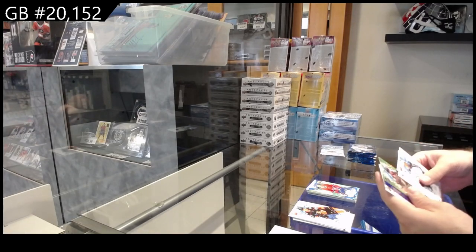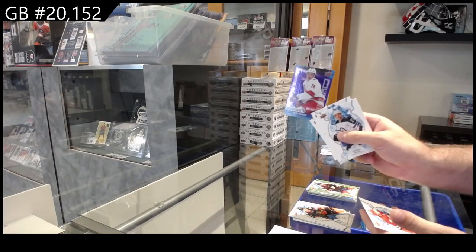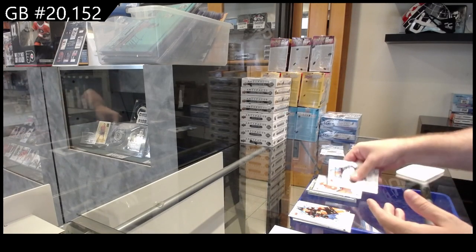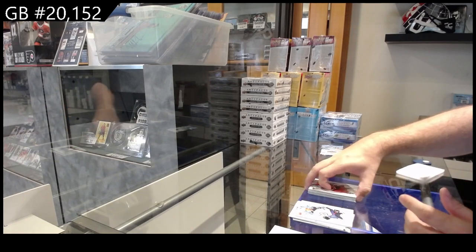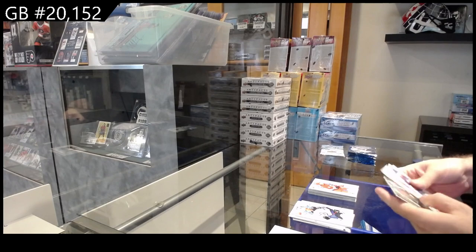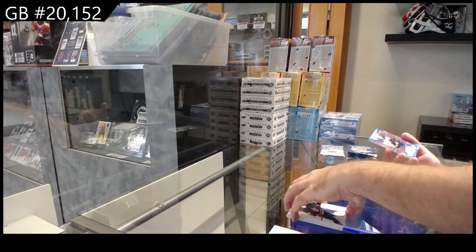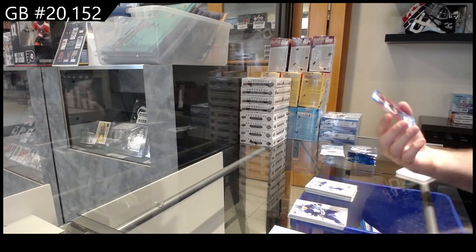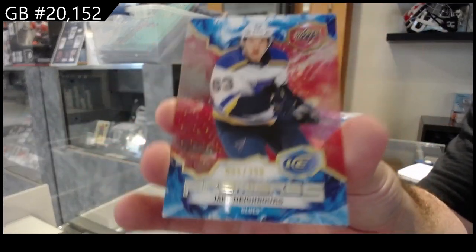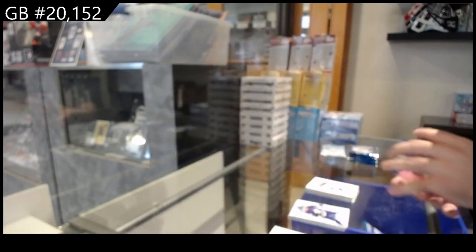We got a green of Gruel for the Ducks, Jarvis sub-zero for the Canes, the 9.99 with a Joey Keane for the Canes rookie. Green of Eriksson Ek for the Wild, another rookie of Lukonen for Buffalo, and a 3.99 Neighbors for the Blues.